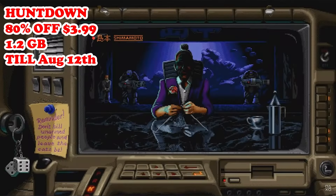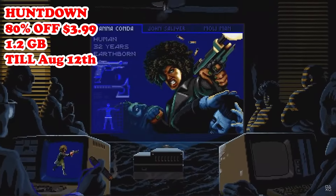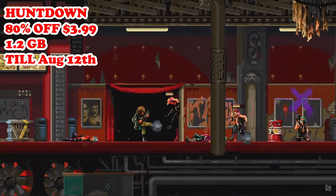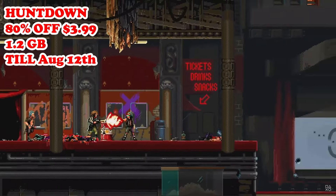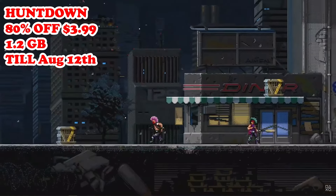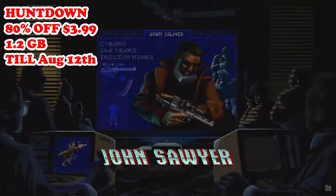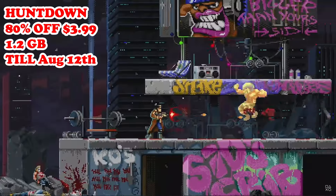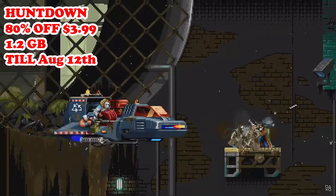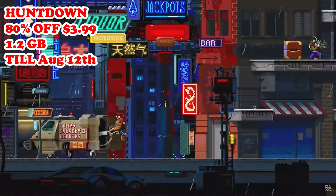Next we have Huntdown, that is back to 80% off — $3.99 — running till August 12th. This game is a retro-inspired action platformer set in a dystopian future. You'll be taking on the role of bounty hunters, navigating through gritty urban environments and battling criminal gangs using a variety of weapons and abilities. The game features cooperative multiplayer and a strong emphasis on run-and-gun action. The best elements are the pixel art style and synthwave soundtrack that capture the feel of classic 80s and 90s action games, as well as the over-the-top action and humor that add charm and make the experience more enjoyable.